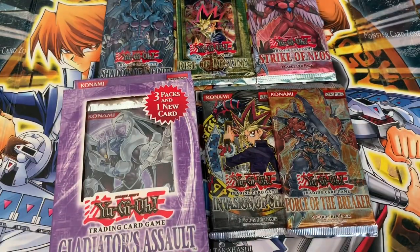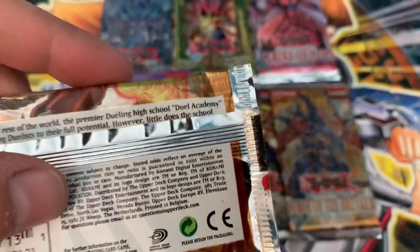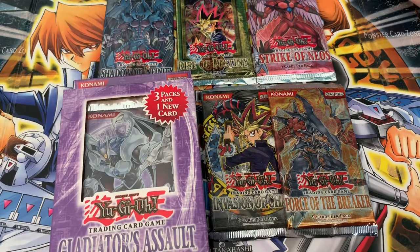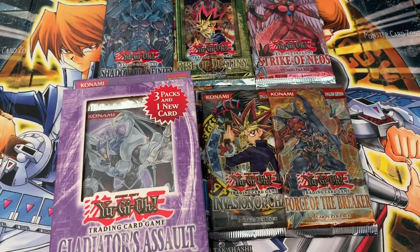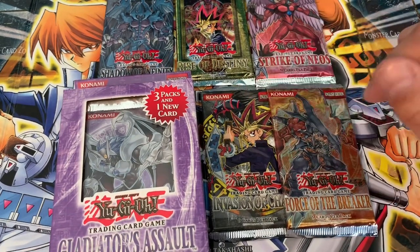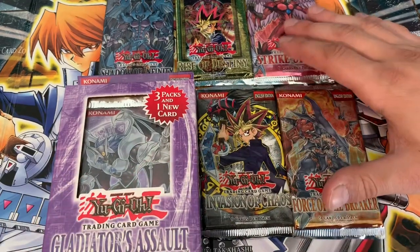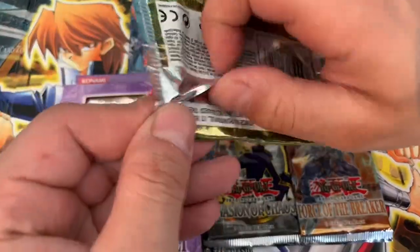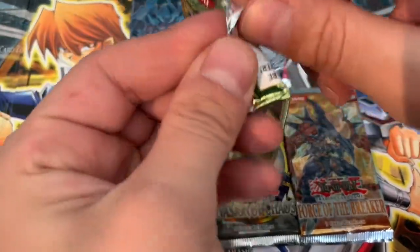These cards are very waxy — they're actually from Europe. I know European boxes; some of the GX European boxes, you could get rares as ultimates, or super and ultras in the same set. My EOJ box was like that on this channel — make sure you go check it out. Let's stick with some Rise of Dest, some Yugi packs. Still consider these OG Yugi packs, even though some GX cards come out in here, just because it has Yugi on the cover art.